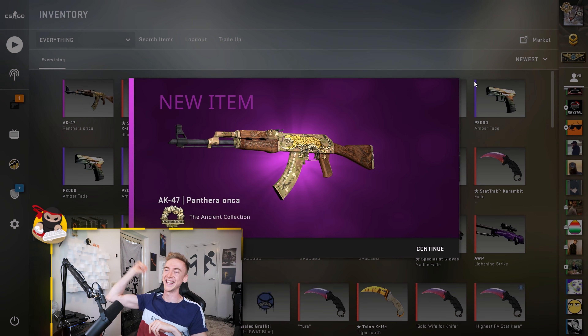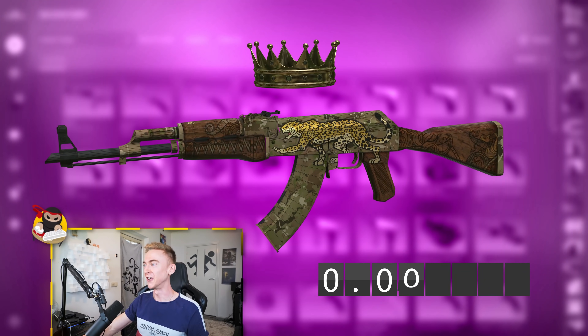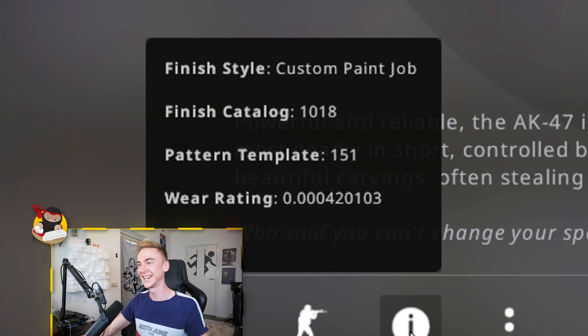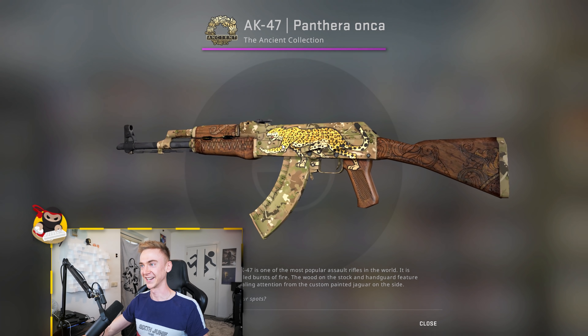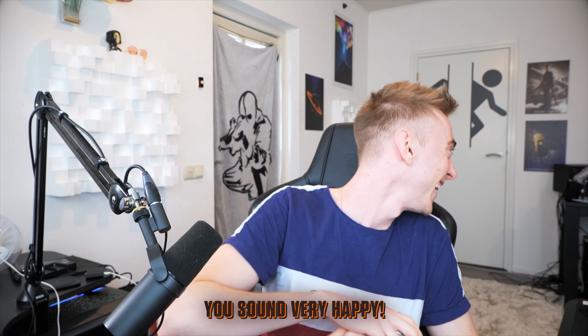Yes! Let's go! Number one, Panthera Onca, 420. That's absolutely huge. 420 — we did it! That's so, so sick. 33% coming in, absolutely massive. I am super happy with that, it's so good. 33% — yeah, thank you, it's so, so good.